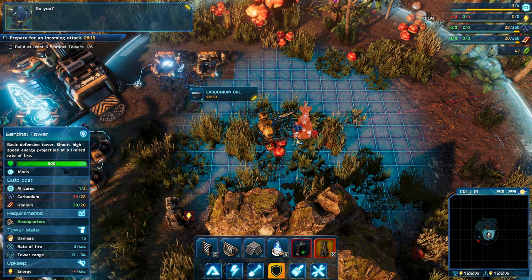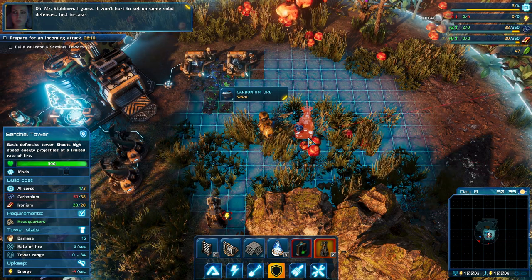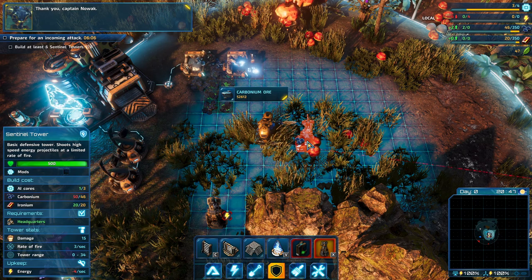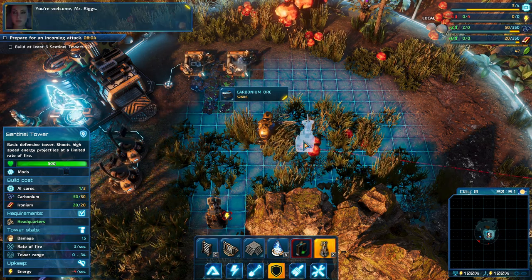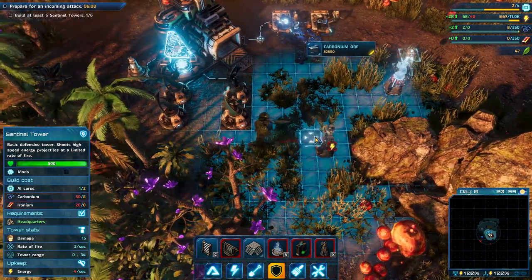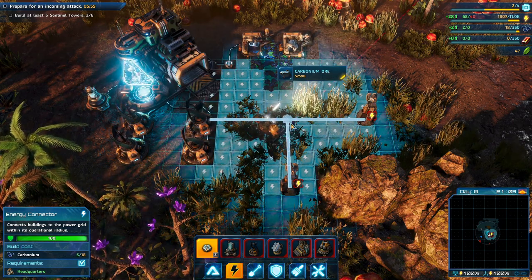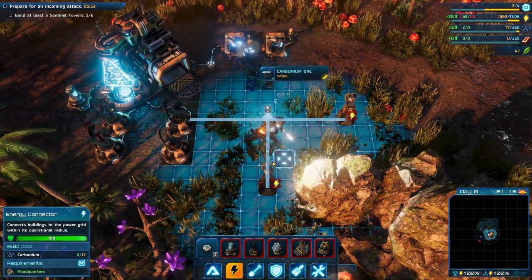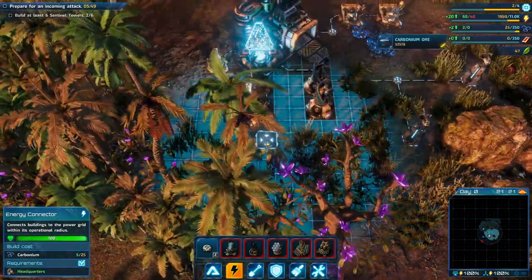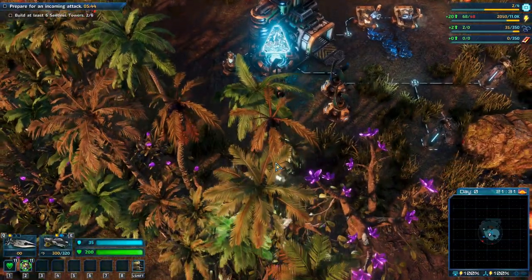So far, it looks like the long-range quantum scans were very accurate. The local fauna and flora appear almost exactly like during training. Follow the protocol, Ashley. The environment in the simulation was very accurate. Sensible towers — they usually focus on the brute force aspect of these missions. I'll set up one there. What am I missing? I am missing Carbonium right now. Thank you, Captain Novak. You're welcome, Mr. Ritz.